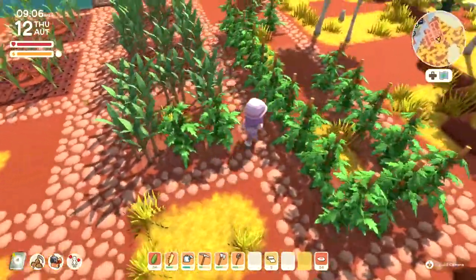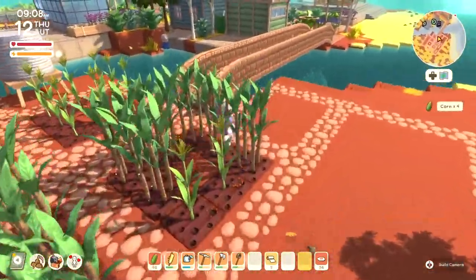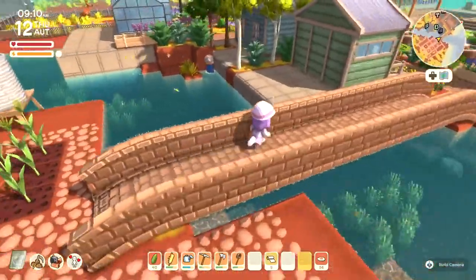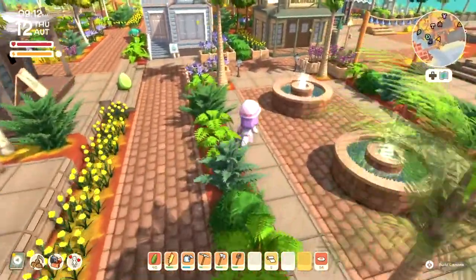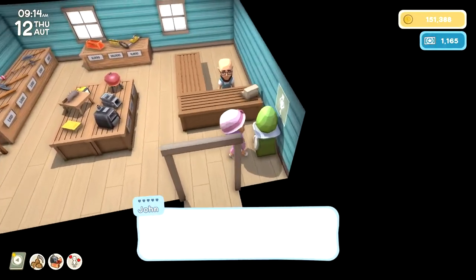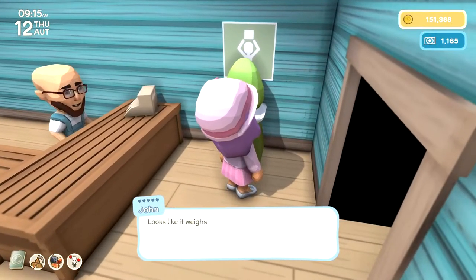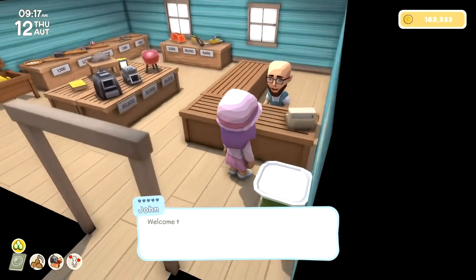I do need to water all of these things soon, but it can wait for now. Melvin is just standing in the water like a weirdo over there — of course, why not? Alright, let's sell this egg. We're gonna get 14,000. Not bad.